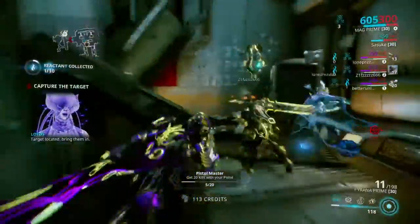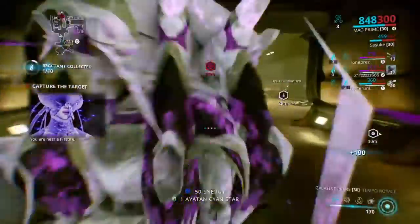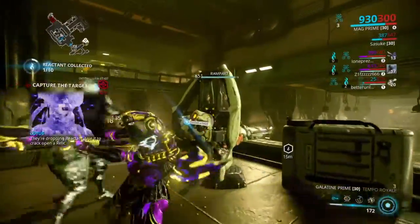Target located, bring them in. You're near a fissure — they're dropping reactant, use it to open a relic.